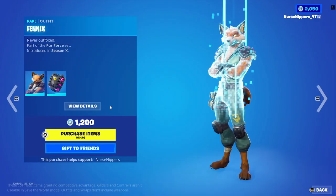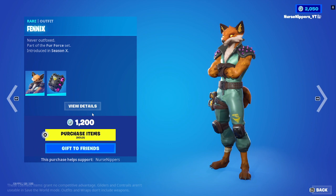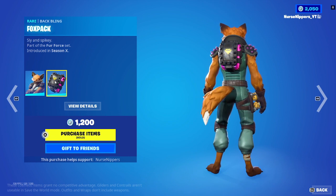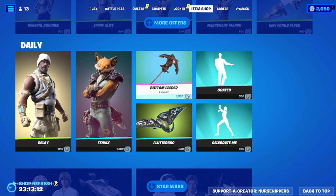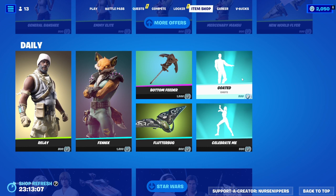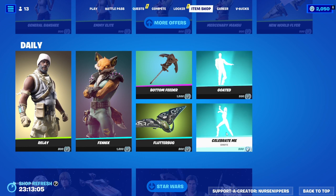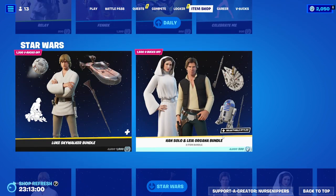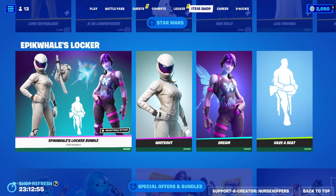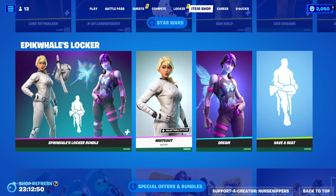We've got Fenix — you can get the White Fenix box if you are a crew pass holder. We also have the Fox Pack Backblade, the Bottom Feeder Pickaxe, the Flutter Bug Glider, the Goated Emote, and the Celebrate Me Emotes. I don't think they're going to get rid of those anytime soon because they just brought them out and I want to make sure everybody can get them, even though they're copyright. Star Wars is still here, and the Epic Whales Locker is still here with the great Whiteout and Dream.